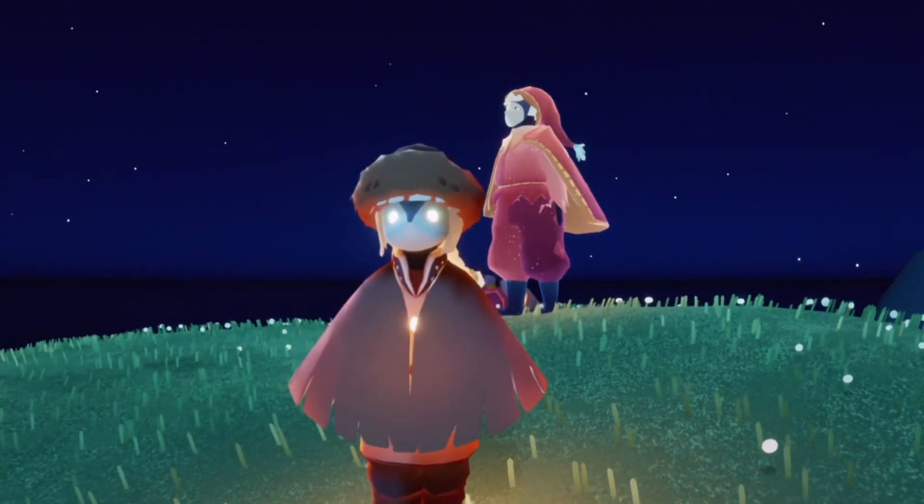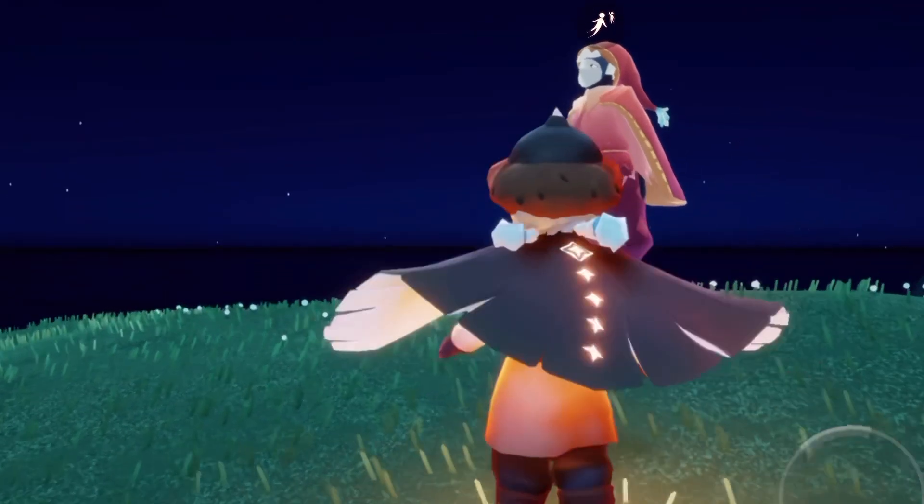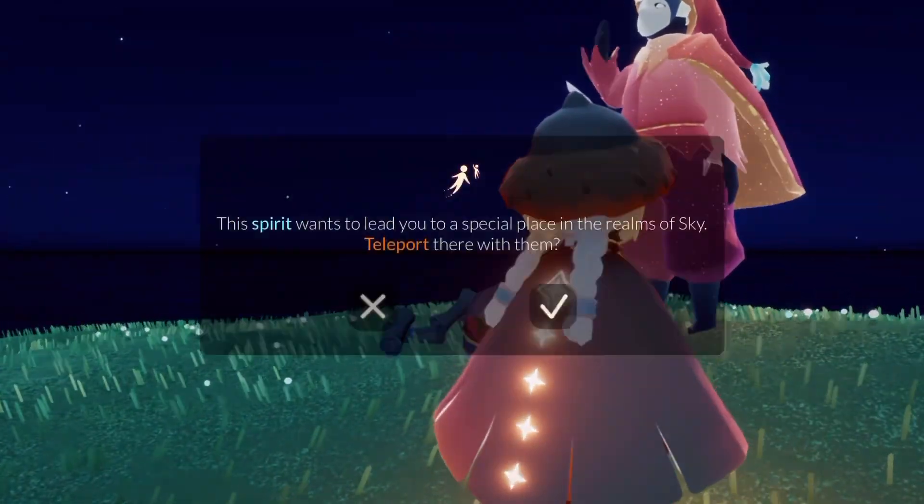For this event we first have to head to the Harmony Hall, and we can head there by talking to this spirit behind us. They will teleport us straight there.